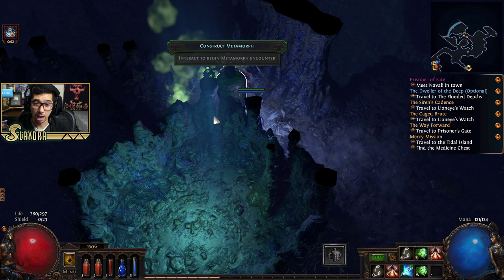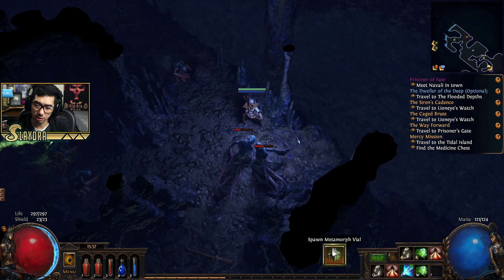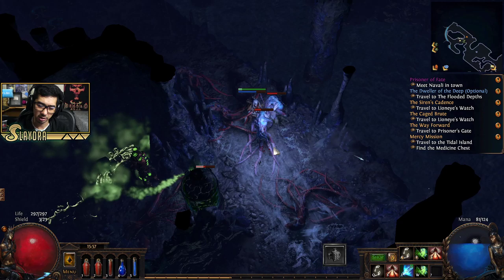Let's do a metamorph boss — oh, never mind, we don't have any of the parts required. I wish the metamorph UI would only let you spawn it if you have the materials, otherwise it just feels pointless.